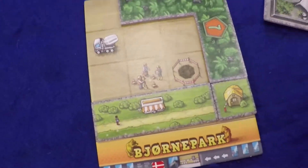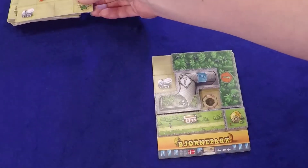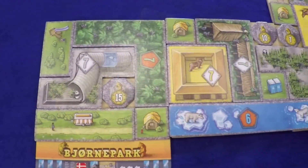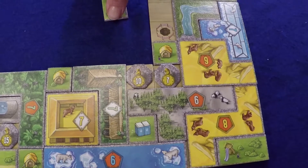One icon you'll need to pay attention to is the construction crew icon. When you cover this, it allows you to add an additional area to your park and expand it. The game ends once one player has completely filled in four areas of the park.